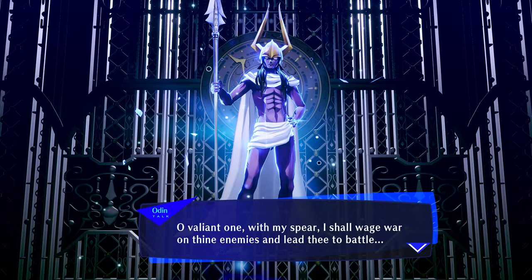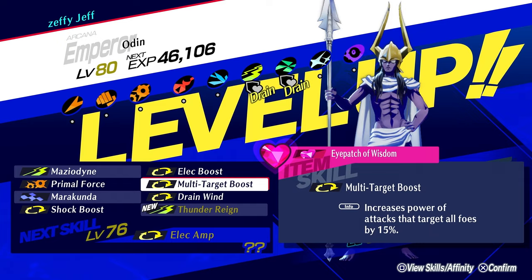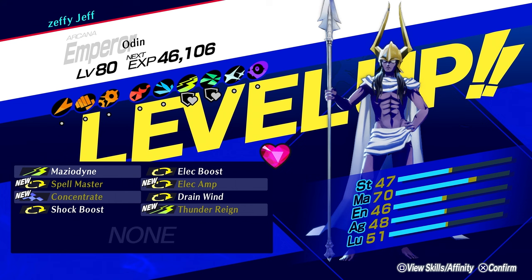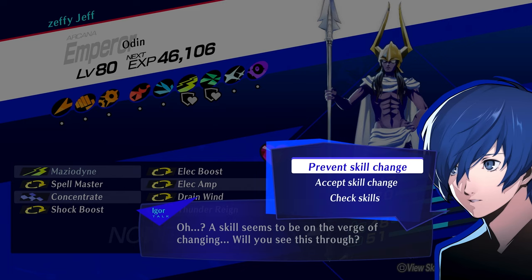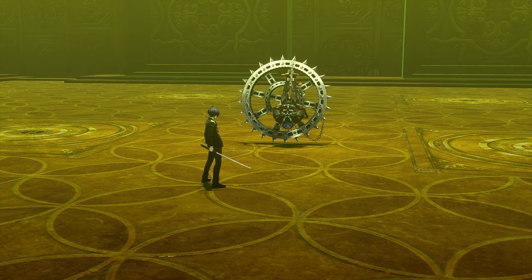Odin is summoned — 'My name is Odin. Oh valiant one, with my spirit I shall wage war on dying enemies and lead thee to battle.' Odin's design is pretty sick, which is partly why I wanted him. With innate skills coming in, we get Elec Amp — so remove Multi-Target Boost; Concentrate — so remove Marakunda; Spell Master — so remove Primal Force. And there we go — what a beast! Odin is complete.